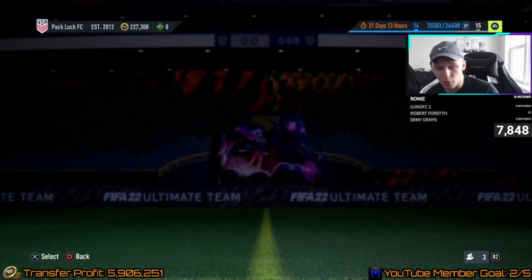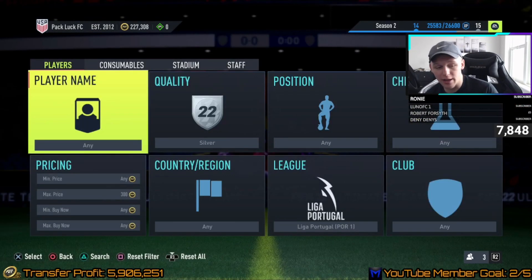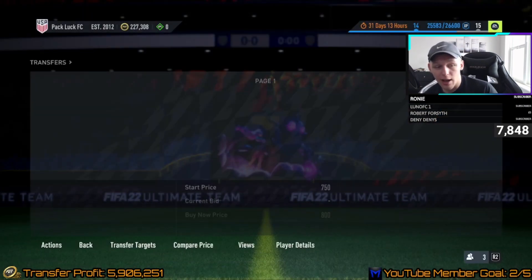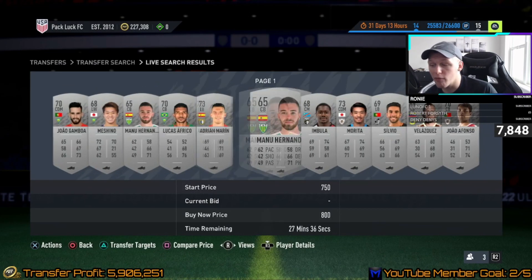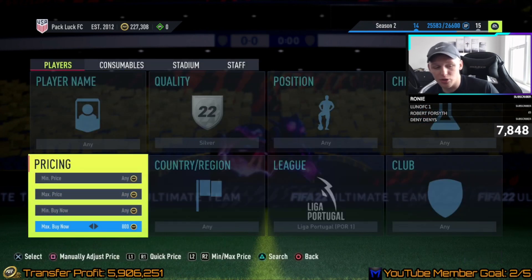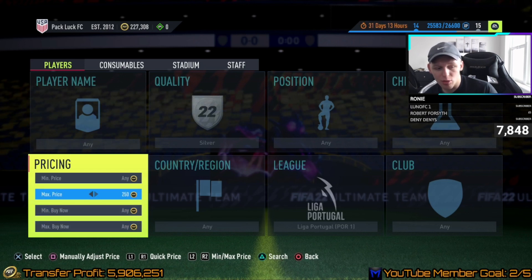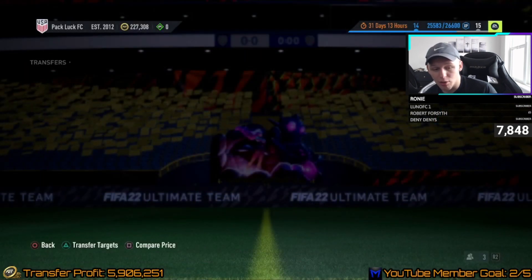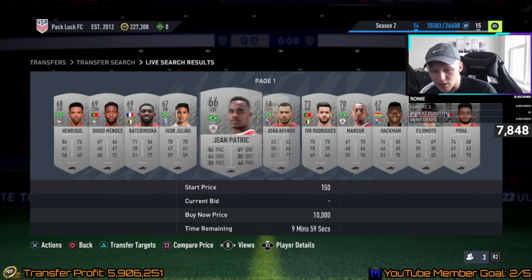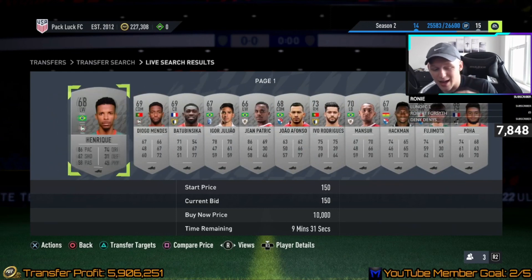We're going to go to the market and look at silvers specifically — you can do this with gold or bronzes too. We're looking for the lowest buy now. Currently, every card is going for 800 coins, but within the hour you want to list a little less, like 750 or 700, so it can sell quicker. You could set a filter of 350 coins bid up to 400 and go through — you'll see the time left increasing, right now it's around nine minutes and 30 seconds.